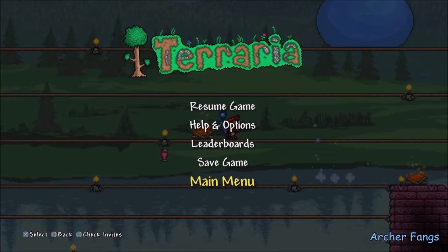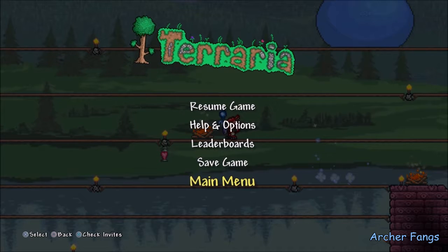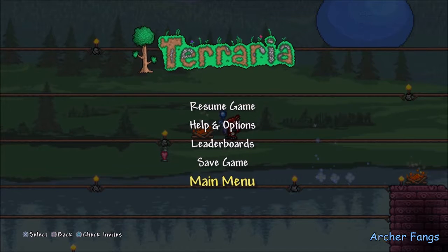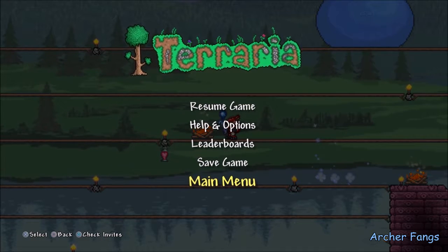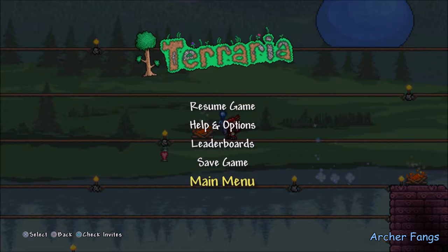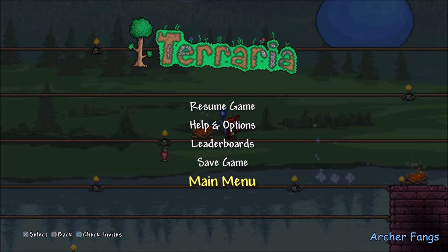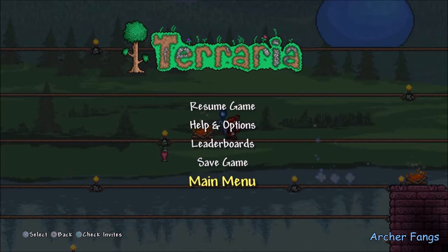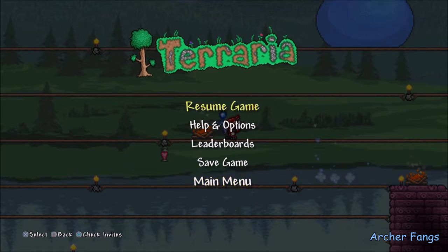This might have something to do with other gameplay I was doing, because in my offline walkthrough I accidentally summoned King Slime but he never popped up. I joined this game to do some off-camera work collecting slime gel, and then I was going to prepare for the Skeletron fight, when suddenly King Slime appeared right above me.